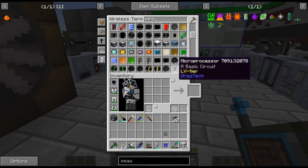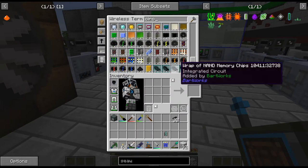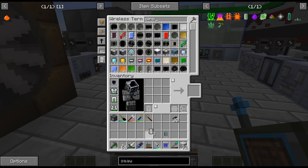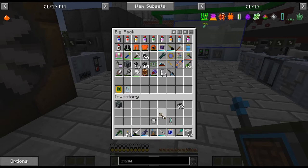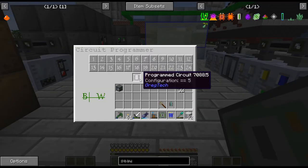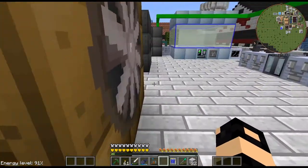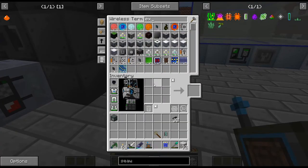I have no circuits apparently. Look at all these crafting things — looks kind of cool when you see it all in the AE system. Circuit of five — need that. We'll just throw that there. And I guess just an export bus and an import bus.